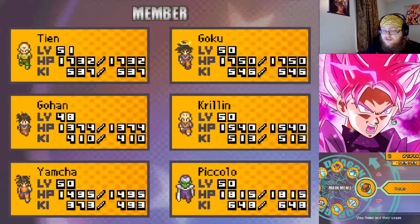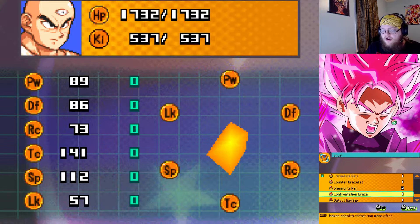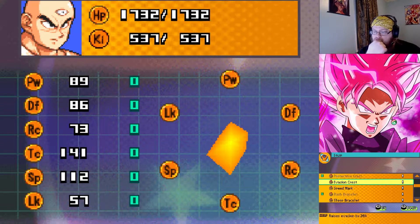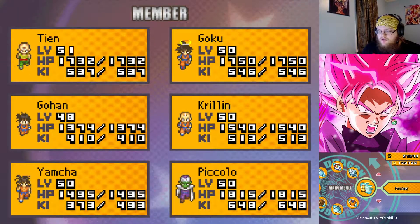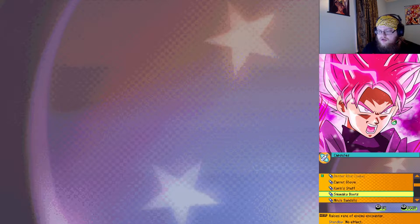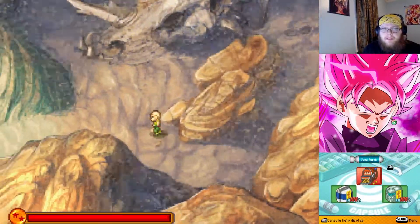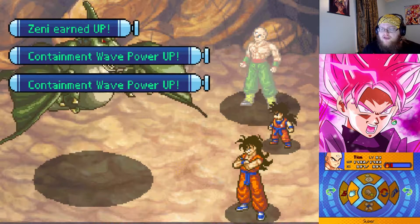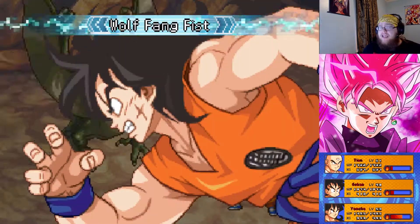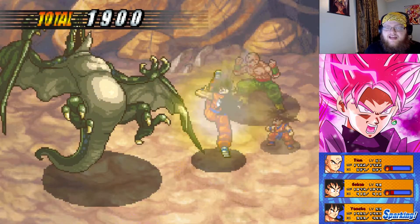Ninja sandals — I want to see what those are. Non-equipment, is it a capsule? That could be very helpful. I like that. I think maybe we've caught everything here now, so I'm probably going to switch Tien back out so I can train someone else. We'll probably switch Yamcha out too, even though he's a god dang powerful man. Once he turns level 51 we'll trade him out.